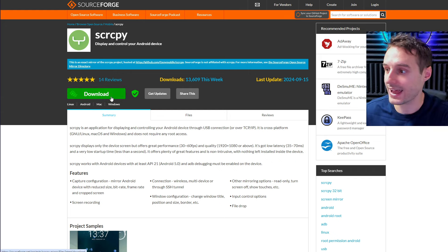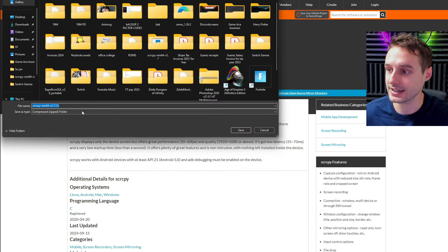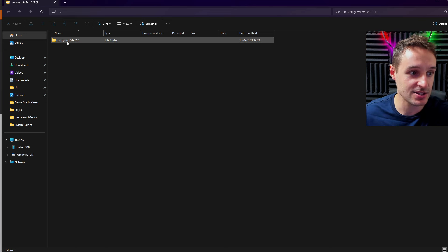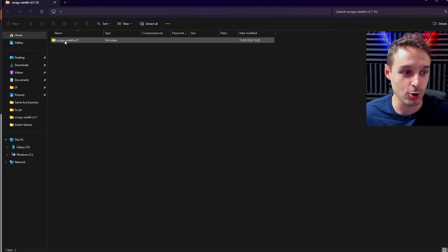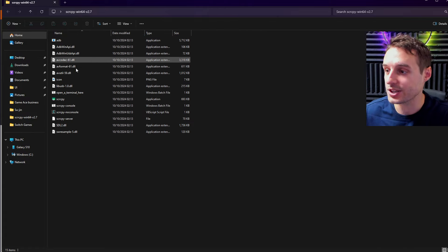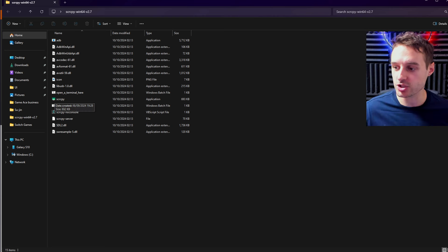From the link, you should be able to just go ahead and hit that green download button, and you're going to end up downloading a zip file. The zip file looks like this — you're just going to have to extract the main folder onto your desktop. On your desktop, this is what it looks like when you open it. All this should take about two seconds. You're going to see SCRCPY down there with a little green icon beside it. But first, we've got to do something with our phone before we open this program.